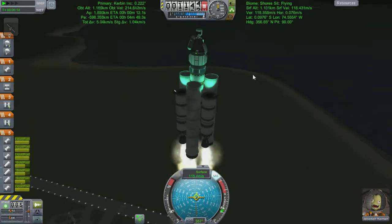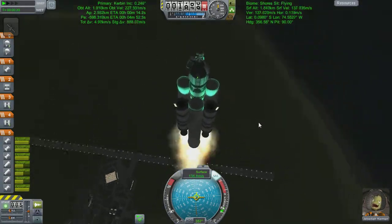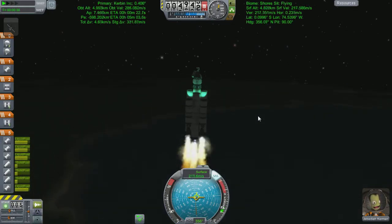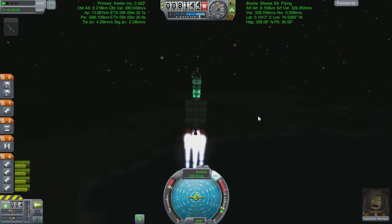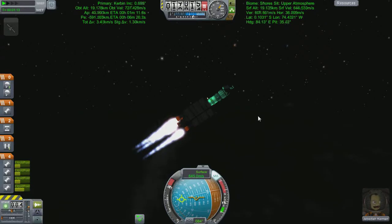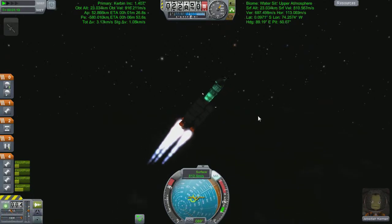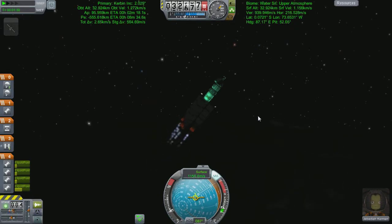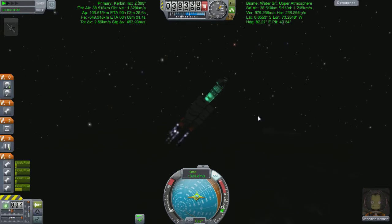We're just going to take off like this. I have made a singular mistake with the lighting — it's attached to my second-stage liquid-fuelled boosters, which I'm not about to drop right now but will drop on the next stage, meaning I'm going to end up without some light at some point. What I should have done is thrown a few girders out to the side and put lights on the end of those instead.